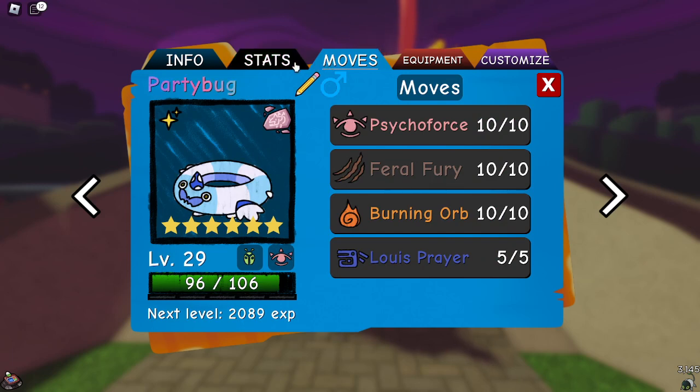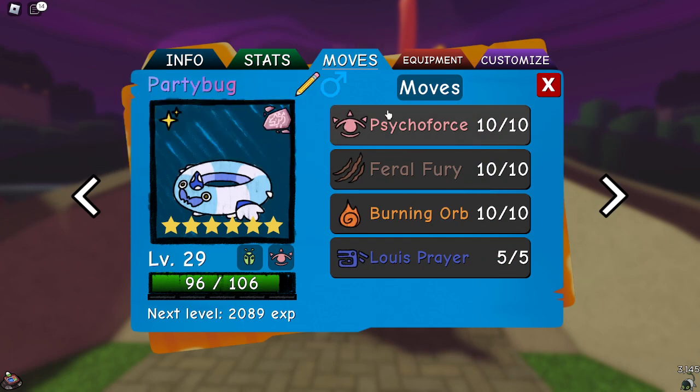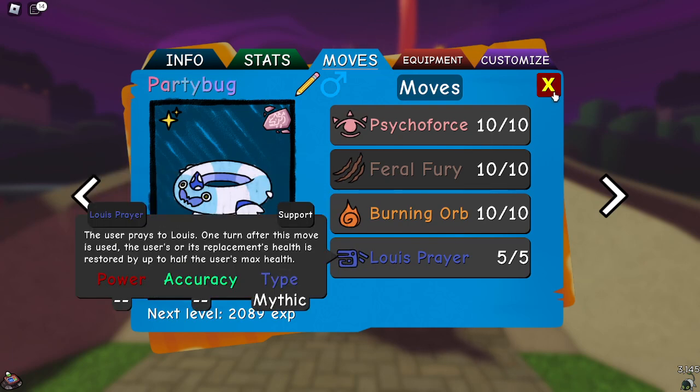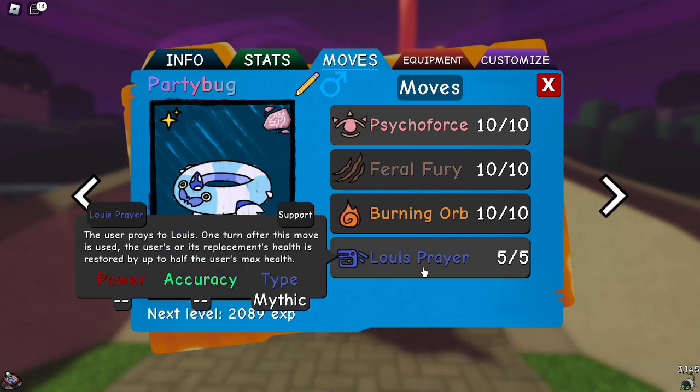Since I already have the next two planned out, I don't need to worry about what's next. Awakened Party Bug: HP, Attack, just to be as bulky and as hard-hitting as possible. Obviously the Rune — got Psycho Force, Spiral Fury, Burning Orb, and Lewis Prayer. Burning Orb is one of my favorite moves in the game because it's just so good for supportive options.